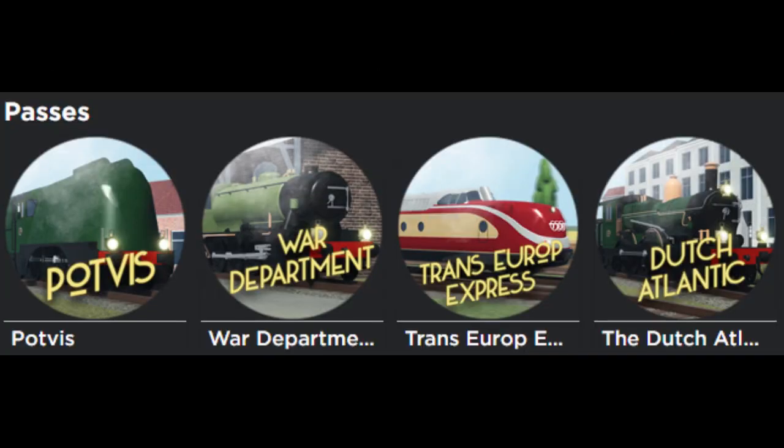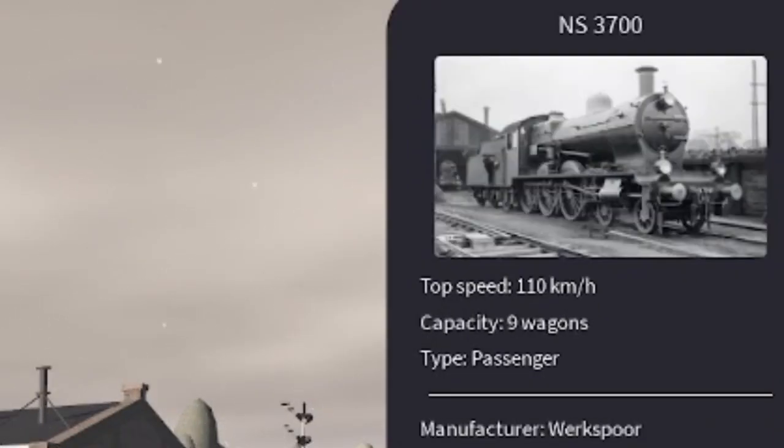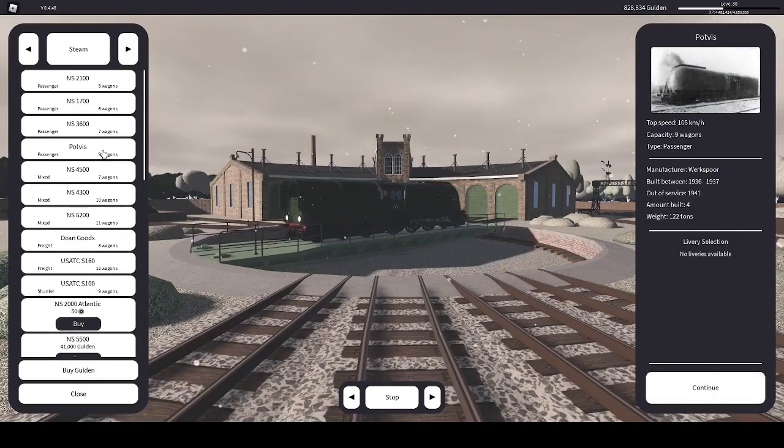Step 2: game pass selection. The two main game passes you should buy, in my opinion, are the Podvis and War Department. The Podvis is an engine that is the same as the NS3700, the best steam locomotive for passengers in the game. It's identical because it's the same engine, but with streamlining.